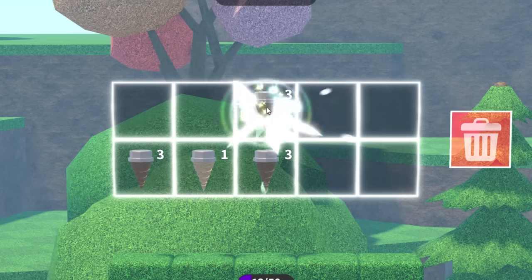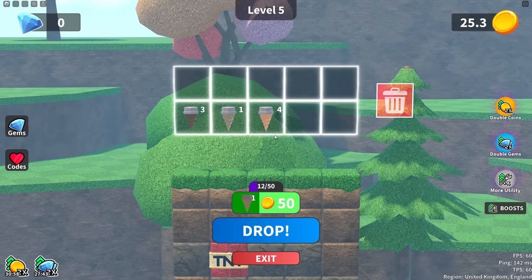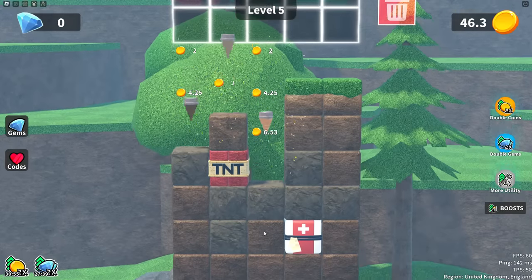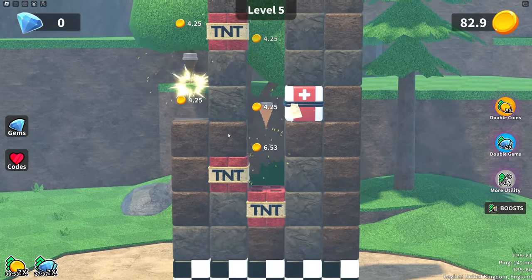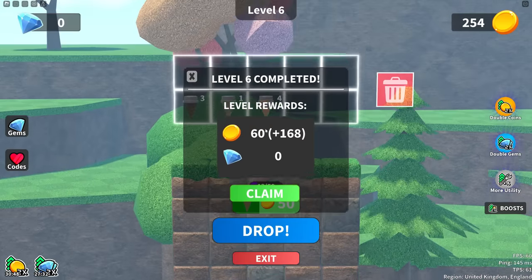Twos go together, twos go together, and then a three goes together — makes a four when you put them together. Two threes is a six, right? Or am I being dumb? Go on TNT, blow up! We're getting loads of money now.